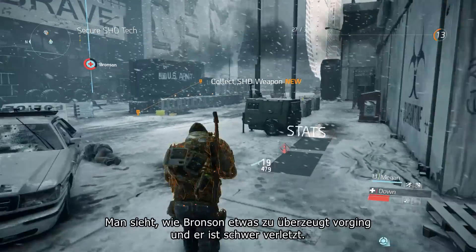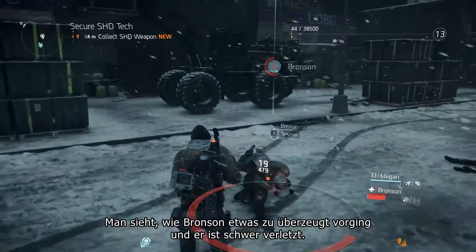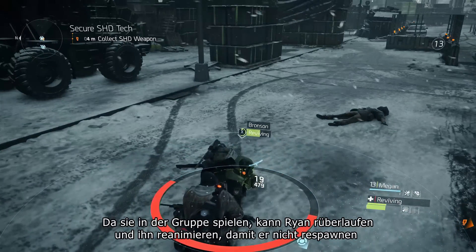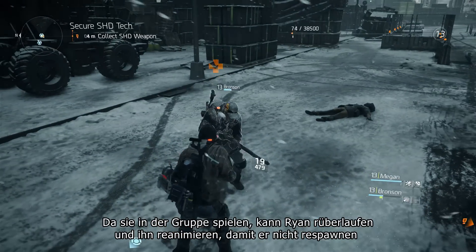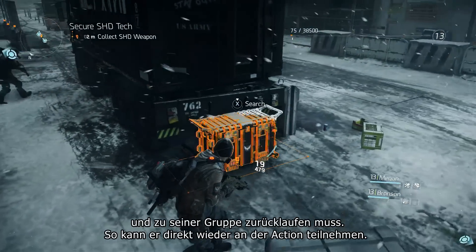Bronson's actually been a little bit too hardcore and he's in what we call the down state. Since they're playing in a group, Ryan can head over and actually revive him so he doesn't die and need to respawn and run back to his group — he can get right back into the action.